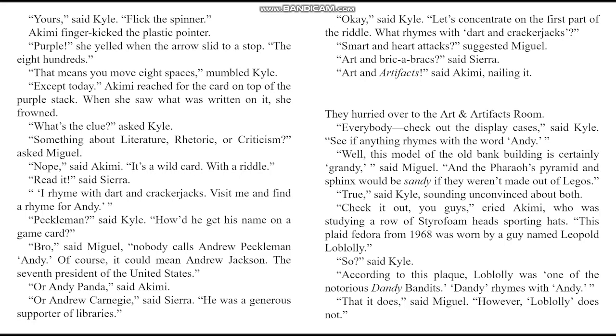Read it, said Sierra. 'I rhyme with Dart and Cracker Jacks. Visit me and find a rhyme for Andy.' Peckleman? said Kyle. How do you get his name on a game card? Bro, said Miguel — nobody calls Andrew Peckleman Andy. Of course, it could mean Andrew Jackson, the seventh president of the United States, or Andy Panda, said Akimi. Or Andrew Carnegie, said Sierra — he was a generous supporter of libraries. Let's concentrate on the first part of the riddle: what rhymes with Dart and Cracker Jacks? Smart and heart attacks, suggested Miguel. Art and bric-a-bracs, said Sierra. Art and artifacts, said Akimi — nailing it.